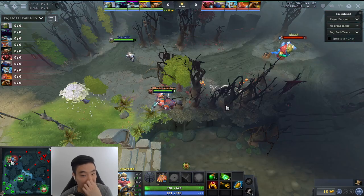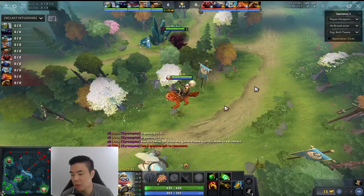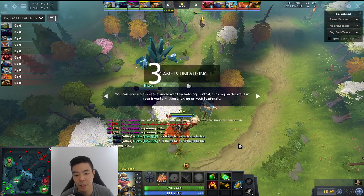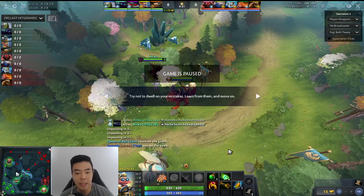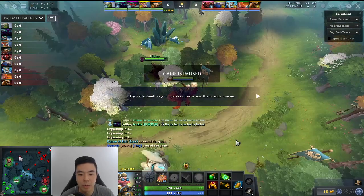He's got a Spectre lane partner, so there's a lot at stake in terms of creating space, which is what Spectre needs to get any sort of farm going. It's going to be very important for him.